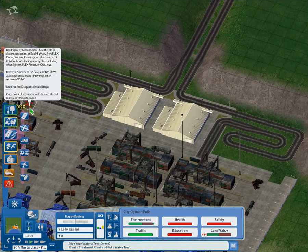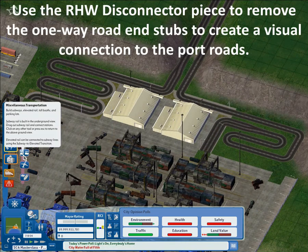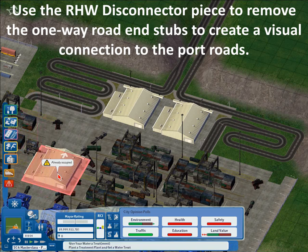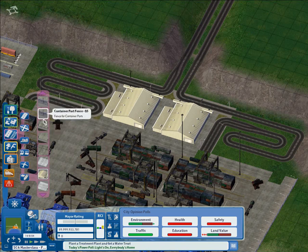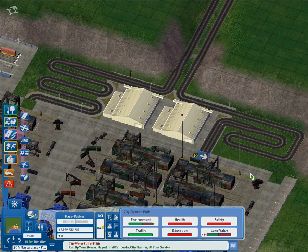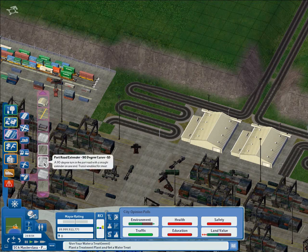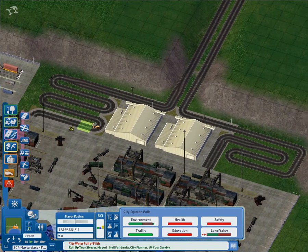Now I'm going to use these RHW disconnectors to connect back to the port road. Then I can place port road pieces. You can use a T-piece for the one-way road on the left, and a straight piece for the OWR 3 on the right — because the T-piece won't work properly there. I think it looks visually better. We've placed the piece and now we have a visual connection between the one-way road and the port road.